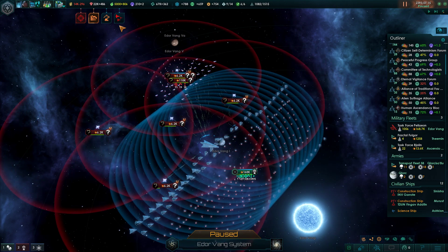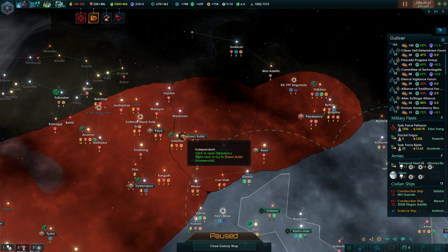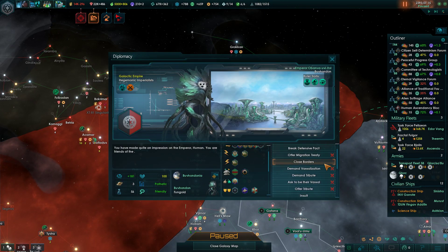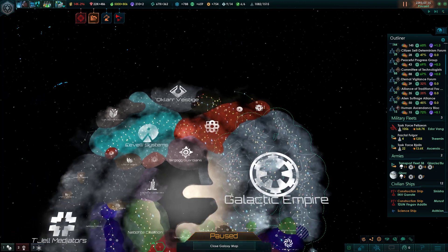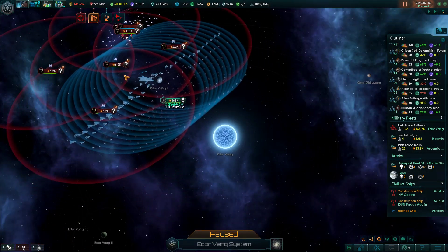We have a trade deal offer - sure, I'm trying to be friendly with them. Trying to get them vassalized. That's not what I want - minus 15. Friendly attitude, threatened relative power, subjugation acceptance modifier... it's close, just not close enough.